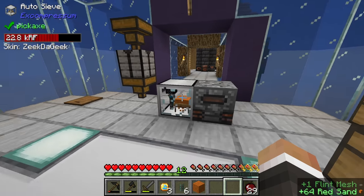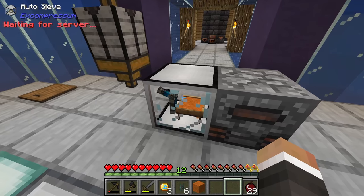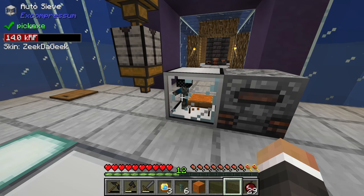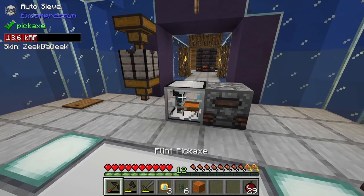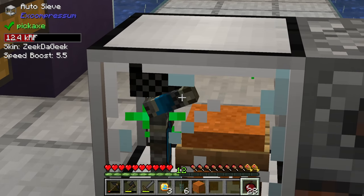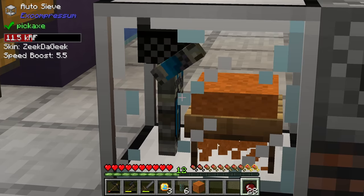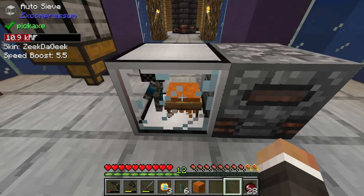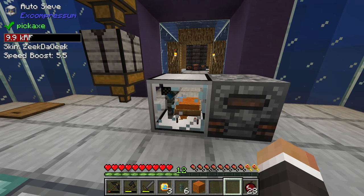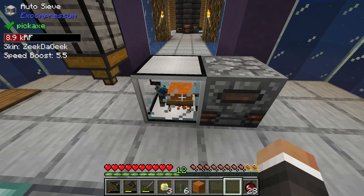One nifty feature of the auto sieve: you can speed it up by feeding it food. If we right-click a cooked apple onto the auto sieve, we now have a 5.5x speed boost and that guy's arm is really going wild - probably a dislocated shoulder, but he's sifting significantly faster. It doesn't last forever, and you'll see we're burning through power in the top left, but it does sift a lot faster for a short period.